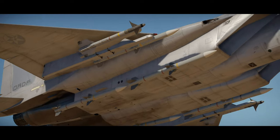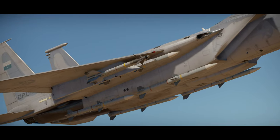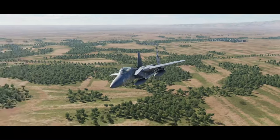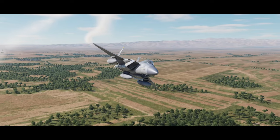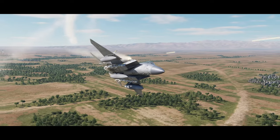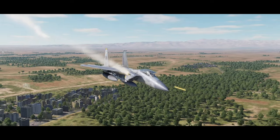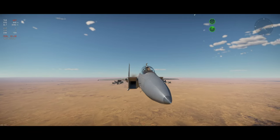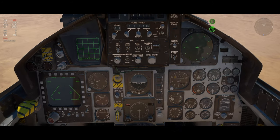Now, the F-15C's stats are pretty good. It pulls 9Gs plus. It speeds about Mach 1.2 at sea level, and at altitude it goes Mach 2. It has a very impressive climb rate of 67,000 feet a minute, and it has a ceiling of 65,000 feet.